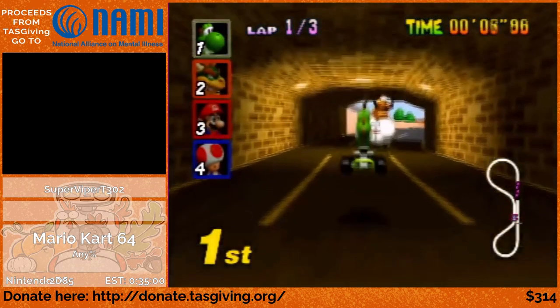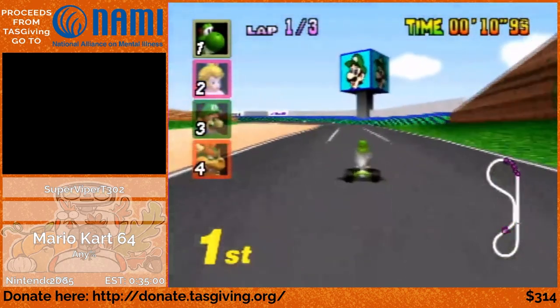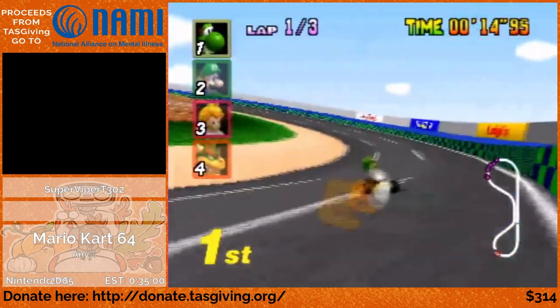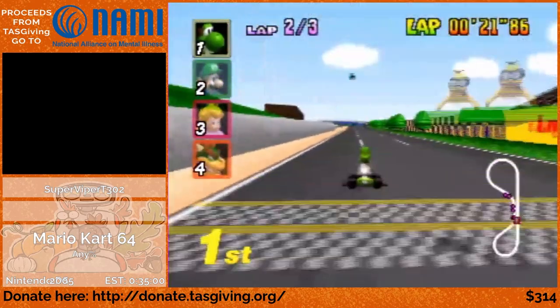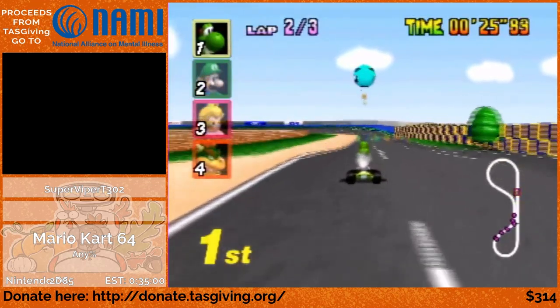What I did there was, out of that start boost, I boosted into DK, who is a heavyweight character, and because Yoshi is a lightweight character, I was able to get pushed underneath the floor by DK, and then pop out with an incredible amount of upward momentum. That allows me to jump over that wall and land into the tunnel below, which skips about half the lap right out of the gate.